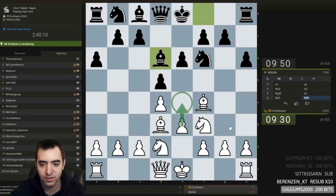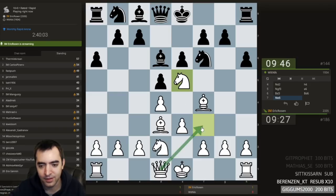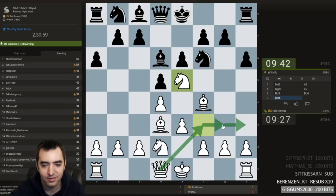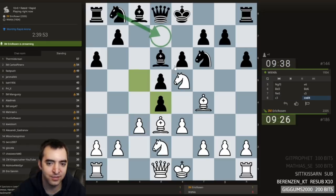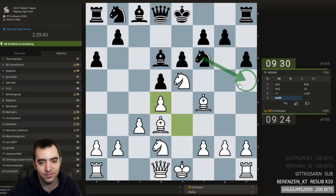Maybe I'll go for e4. I'll put the knight on e5. This is gonna be very fun very soon. There's ideas of g4 as well. I'll play c3 first. If knight d7, there's a trap of taking on f7. So if knight h5 was possible, then the trade would be more justified.